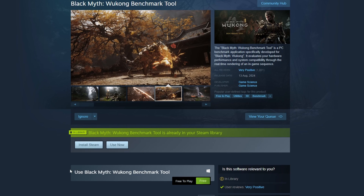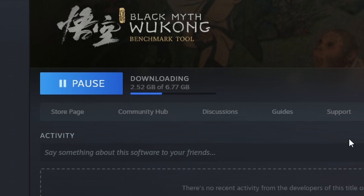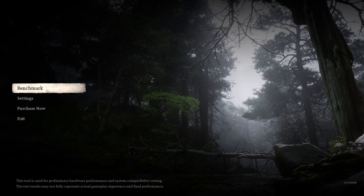If you want to play Black Myth Wukong, download the benchmark tool — it's available now on Steam. It does weigh quite a bit, close to seven gigabytes. However, being able to see if your computer can handle this game in good frame rates is the best thing a developer can do.